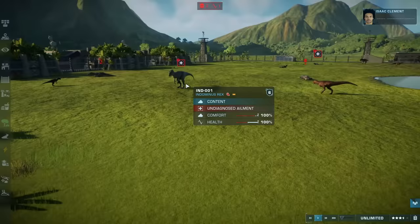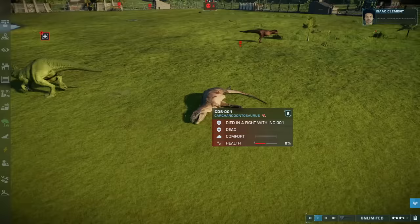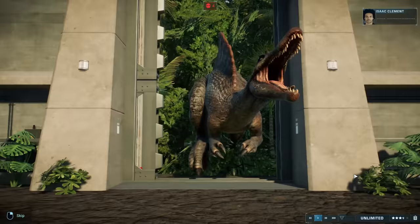The Indominus Rex is slightly injured, but it looks like another little dino has died. Low health — we have another battle. The Indoraptor just took down the Carcharodontosaurus. Oh, I wish I would have seen that one. And then the Spinosaurus is finally ready to release. Here it comes — a little bit of a cheat here, hiding in the way, but it looks so cool. Look at those claws in that mouth — you know he's hungry.